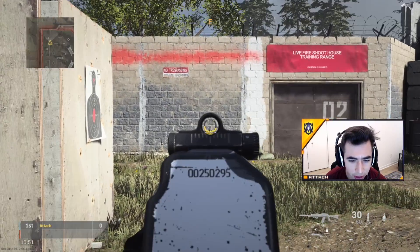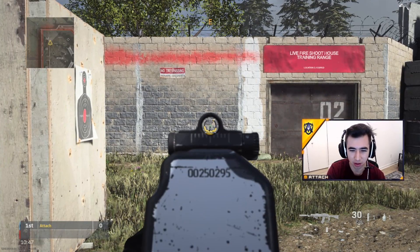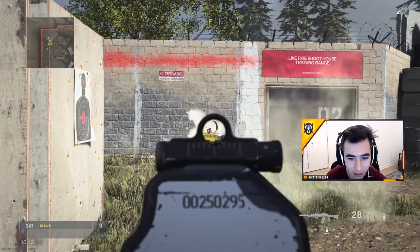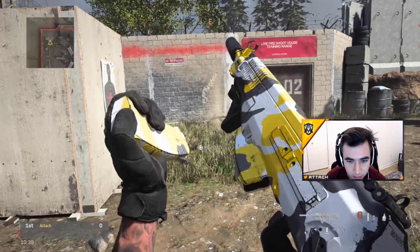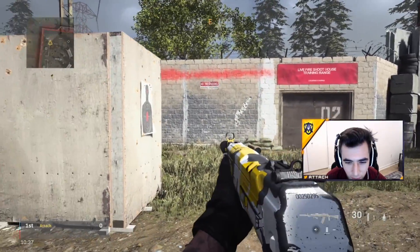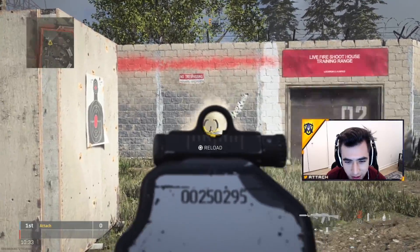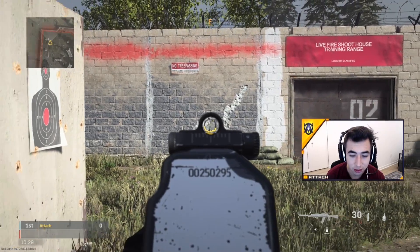And now for the recoil pattern test. The ADS speed is pretty good. The iron sight is decent looking on this gun — I wish you didn't have that top part, like the circle around it. Let's see what the recoil pattern is looking like. So a pretty controlled pattern for the most part. The fire rate is really good on this gun as well. When you're holding slightly down on the analog stick, it's not moving at all. This gun's fire rate is good and it doesn't have much recoil.